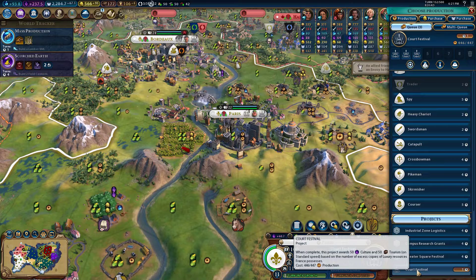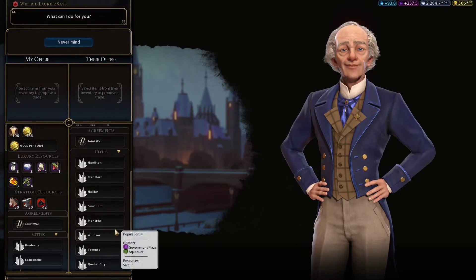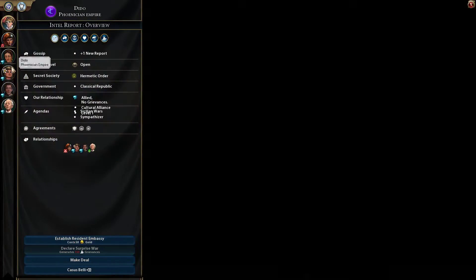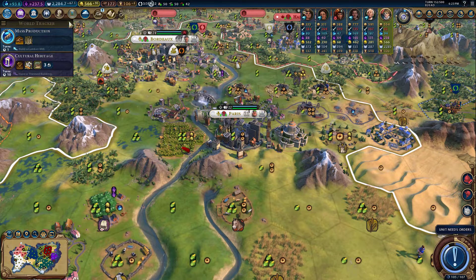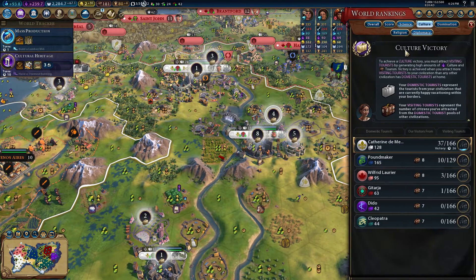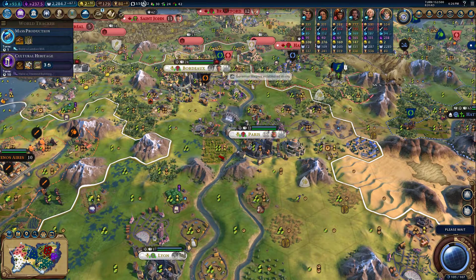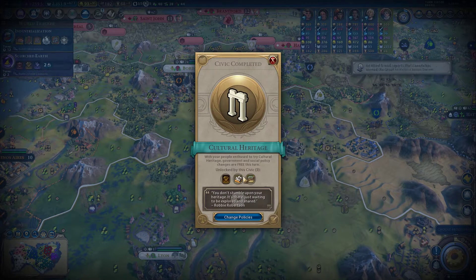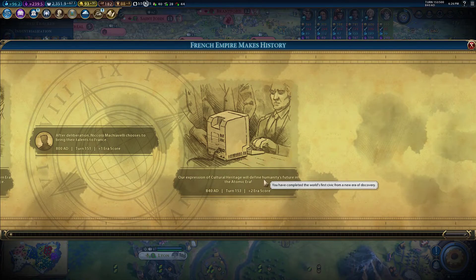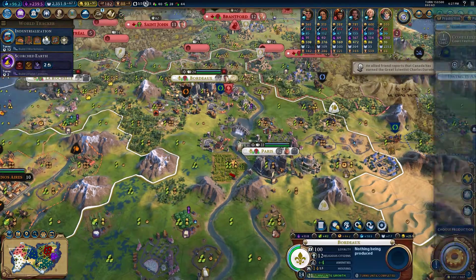We were at 446 out of 447 production — so close. That gives us another opportunity to buy more luxuries from the AI. Let's queue Heritage Tourism card for 100% tourism from great works of art — we have a few of those now. We're going to generate so much tourism. We're currently at 37 total visiting tourists. Let's see what happens when two festivals finish at the same time: 8 amber, 5 sugar — just crazy. We got the Heritage Tourism civic card — up to 47 visiting tourists.